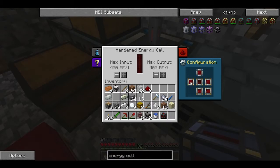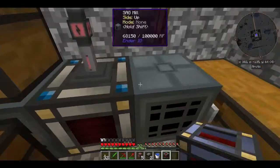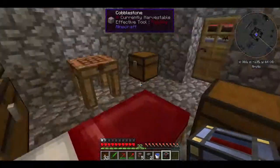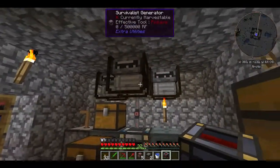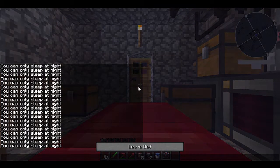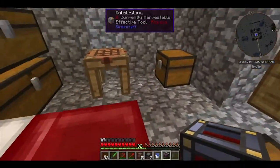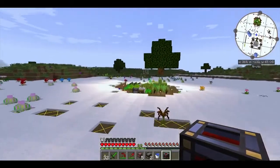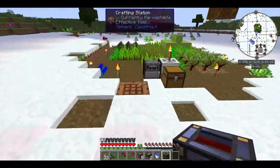When it's blank, it's nothing. When it's orange, it's output. When it's blue, it's input. So I'm gonna put the two sides there to output. That way the machines receive power. And it's night right now — let's sleep. I'm not gonna upgrade the other one into a hardened energy cell, because it's only to power the farm. And the farm will have only two machines, and 80 should be enough.